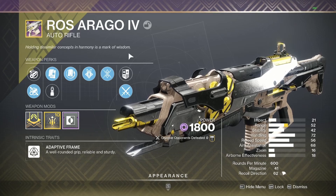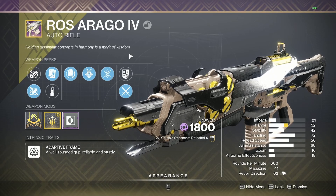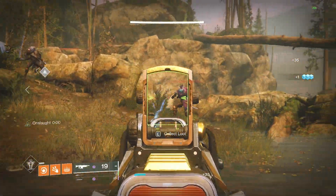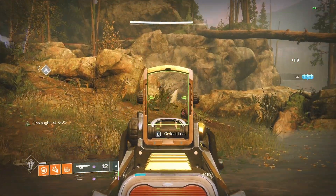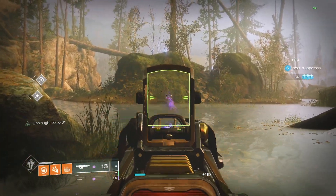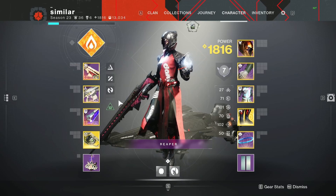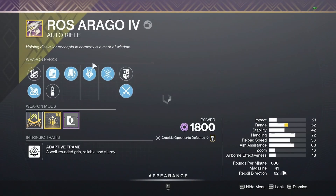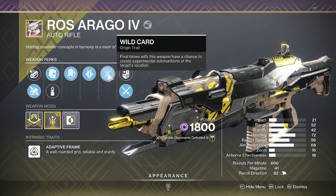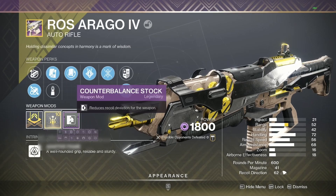I will show you guys the stacks of Onslaught — the max stacks is three. I'll be showing some short clips from PvE going from one, two, and three stacks. The role we have today is Fluted Barrel, Alloy Magazine, Rewind Rounds, and Onslaught. We also have the Wildcard origin trait: final blows with this weapon have a chance to create experimental sub-munitions at the target's location — kind of like a ghetto Telesto. We have a range masterwork.